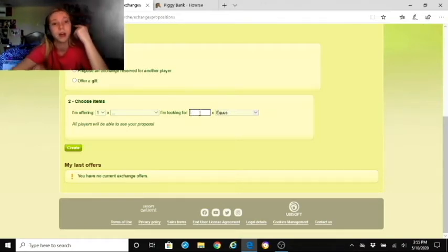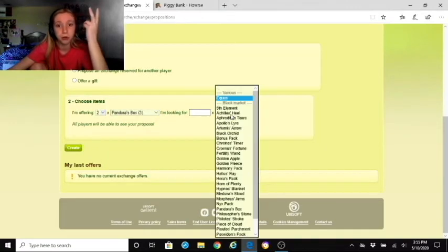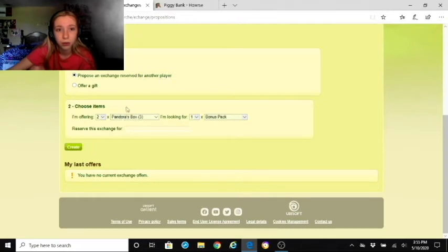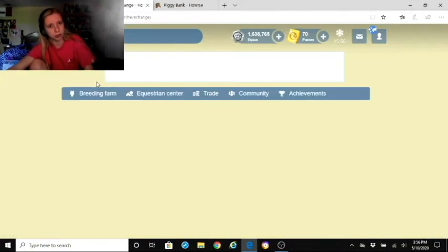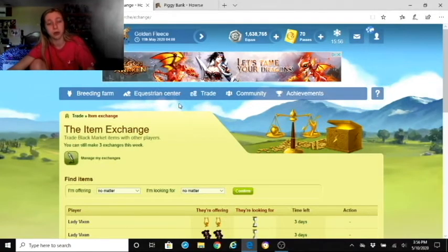You can offer a gift — just give an item to someone — then create it and it will show your exchange history. You can still make three exchanges per week, or more if you're a VIP. If you exchanged with someone you'd be down to two remaining for the week. Once you reach zero you cannot exchange anymore.